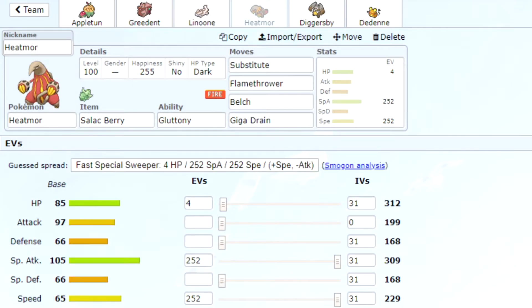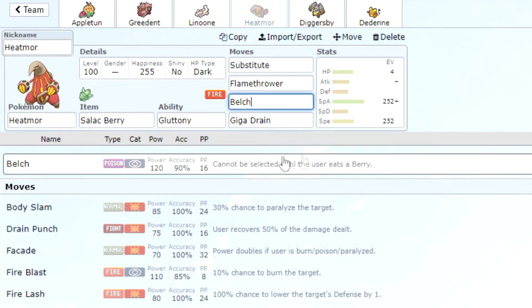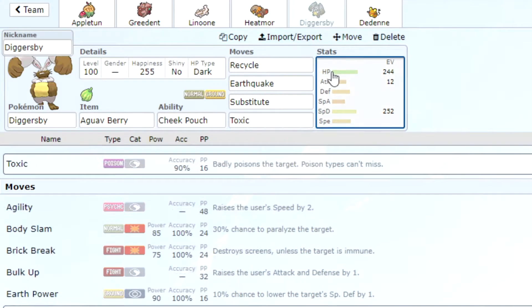Next we have Heatmor — we wanted a special attacker on the team since most of the berry users are physical. We have a Salac Berry to raise the speed, Substitute to get down to the Salac Berry threshold, then Flamethrower, Belch — which is really good, 120 power Poison-type move that requires eating the berry first — and Giga Drain to hit Water types.